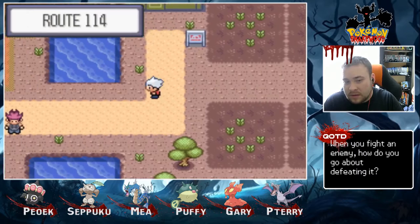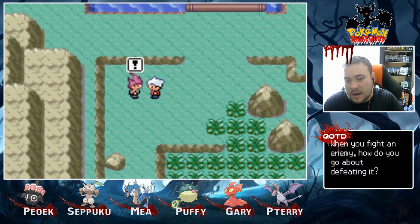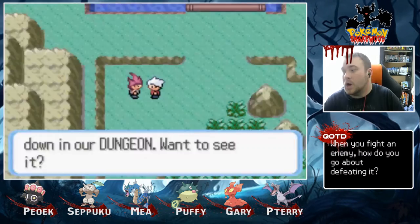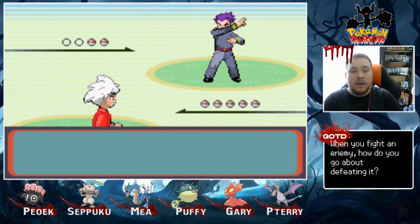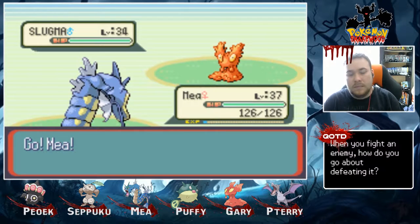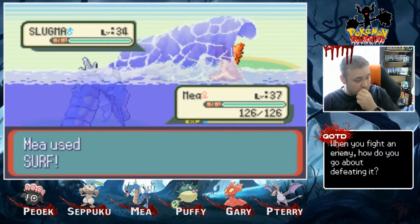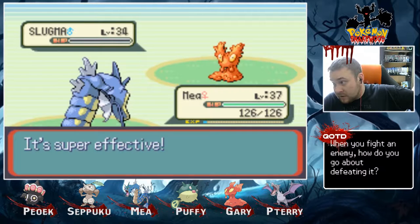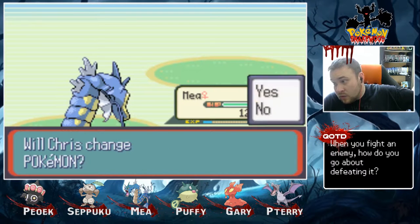It's a shame that fairies aren't in this game, because Sableye — oh my god. Okay, I guess we're fighting. Slugma — send him. Okay, so I might need to do a little bit of training offscreen. Whether I'll record it, I don't know, because I've gotta do quite a bit.